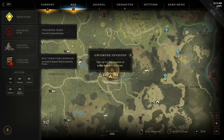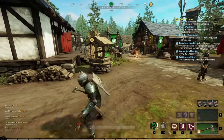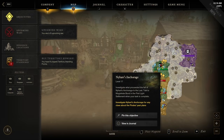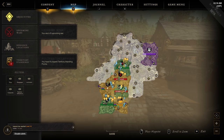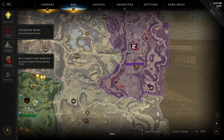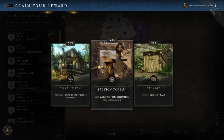When reaching endgame and leveling territory standing, you can level faction tokens by your faction giver. The best areas to level territory standing are Reekwater, Ammonscale Reach, and possibly Mourningdale. After leveling territory standing 12 times with faction tokens, it's not worth putting more points in due to diminishing returns.